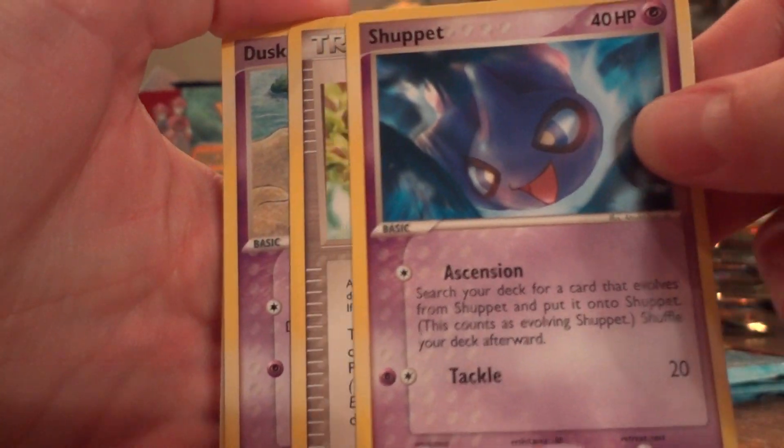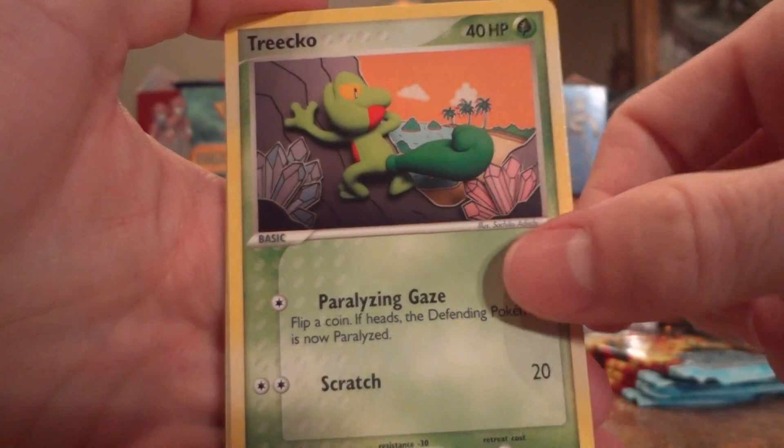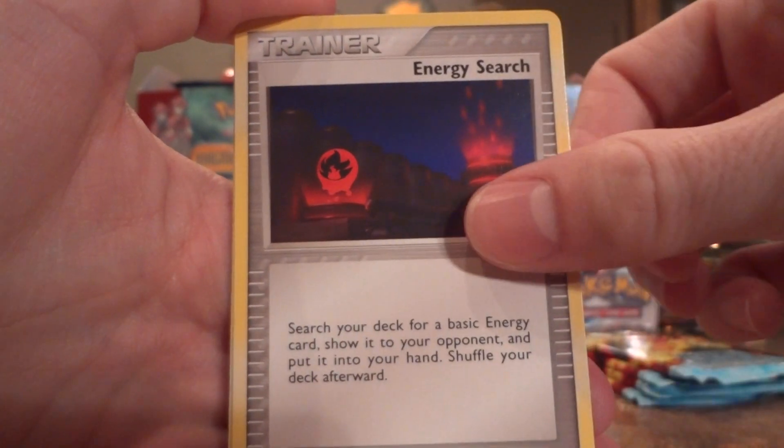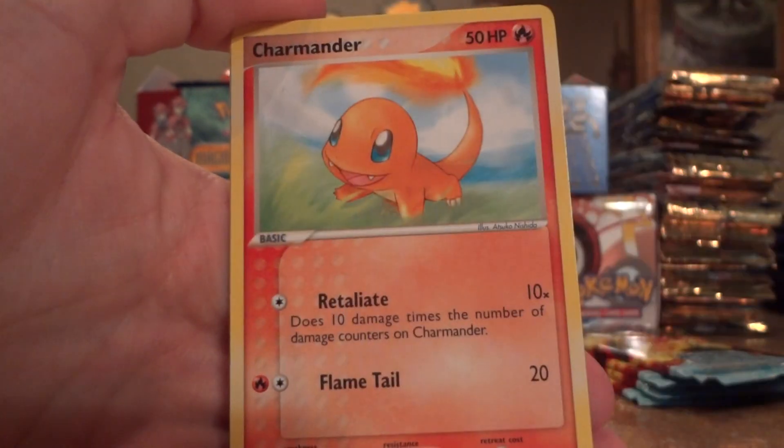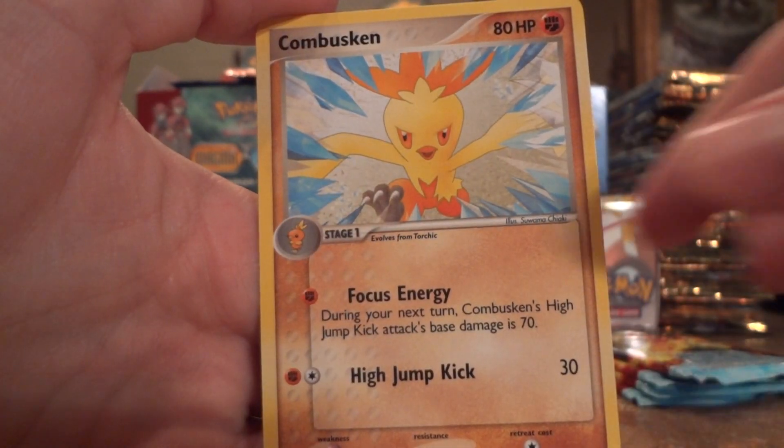Alright — Shuppet, Mightyena, Duskull, Treecko, Energy Search, Mudkip, Charmander, Charmeleon Reverse, and a Combusken.